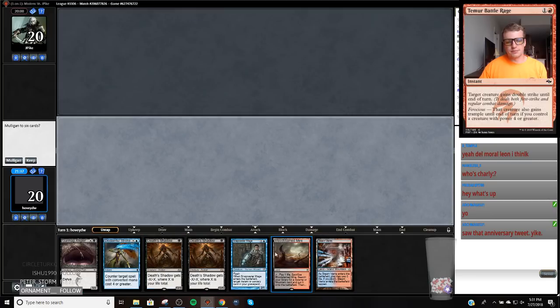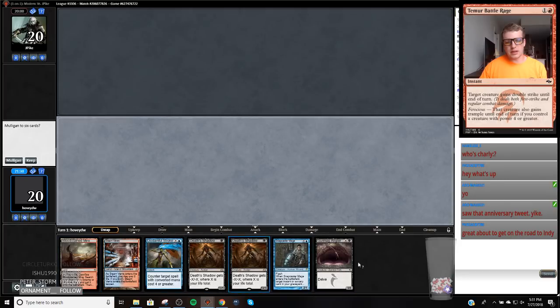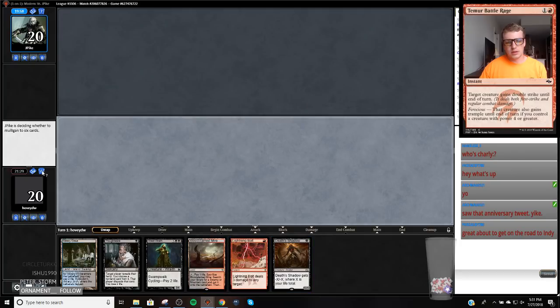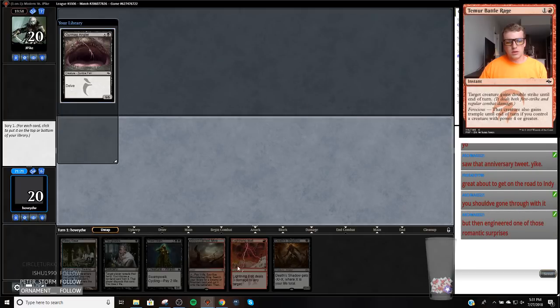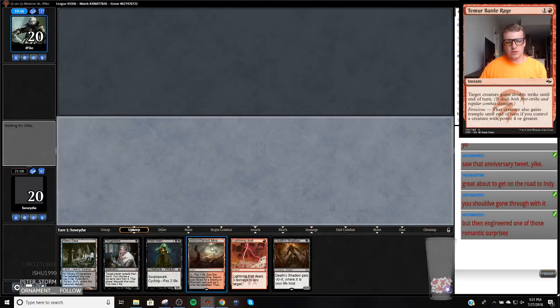This hand's not very good — if I draw something it develops, right? I'm reliant on my draws from the Looting. This hand's much better. I don't think we want this. So we're going to not cycle this Street Wraith on one.